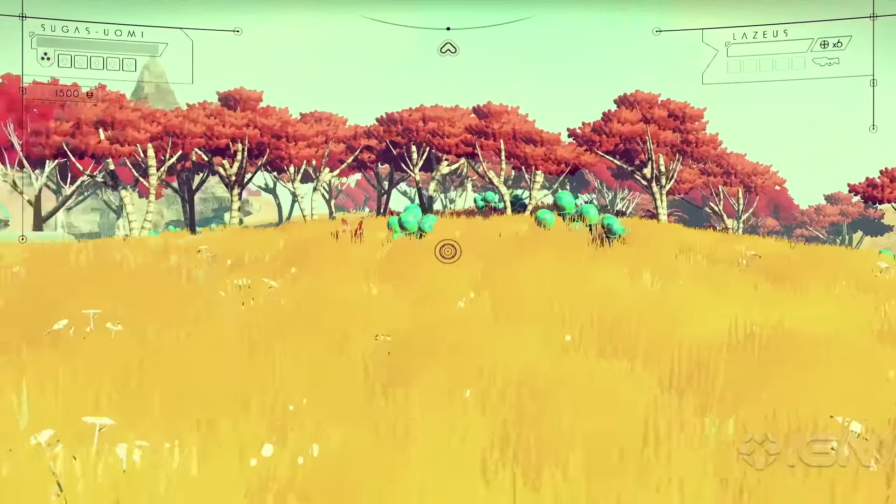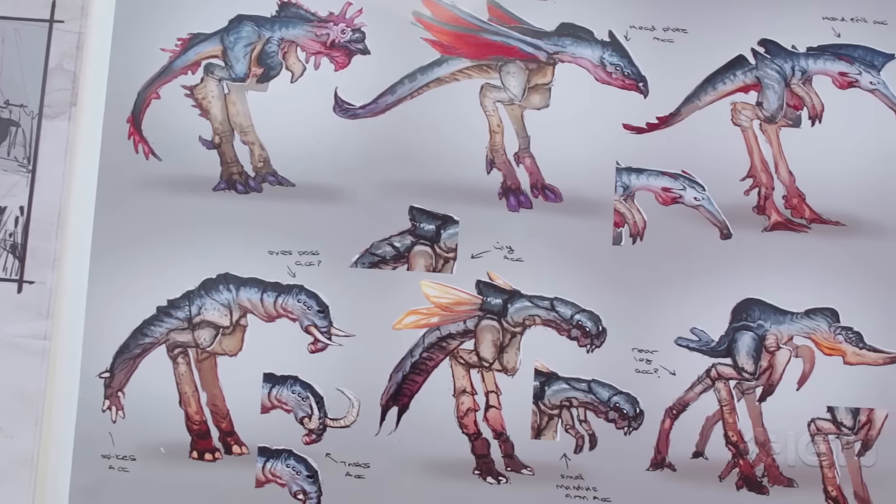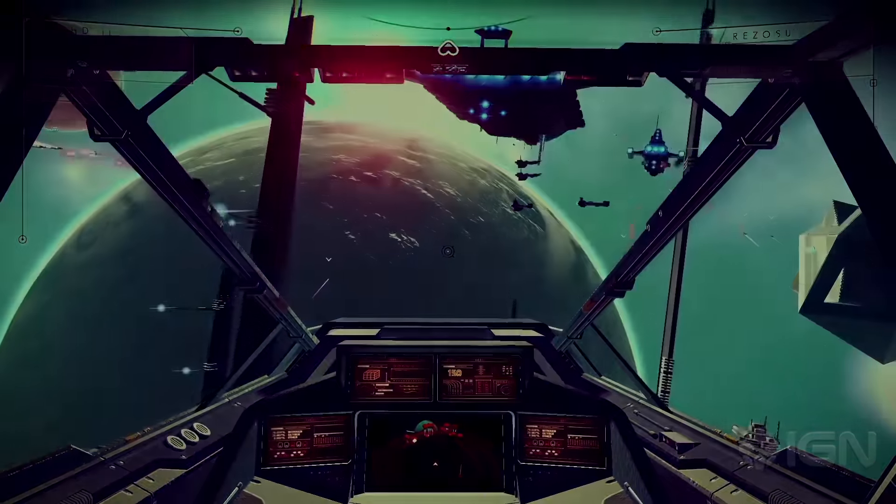As you get close to the centre, things become a little bit more unsettling and things start to become unusual. That's how we keep that sense of progression — you want to keep going to the next planet, because when I'm playing the game that's always what I'm doing. I want to get to the next planet just to see what weird thing I'm going to see next.